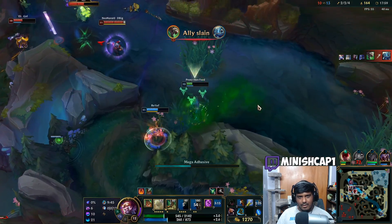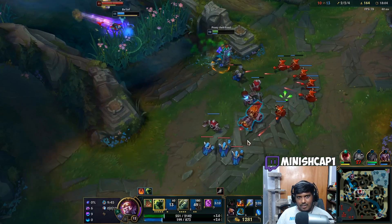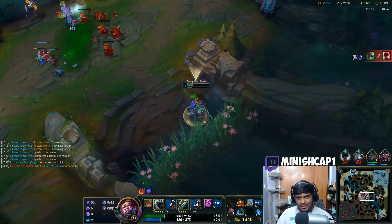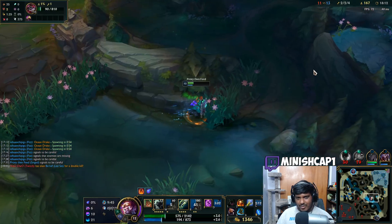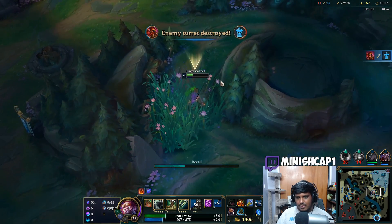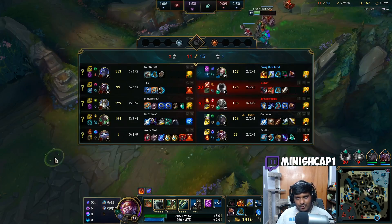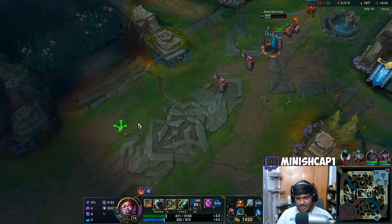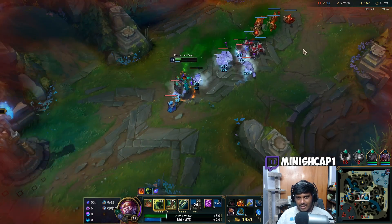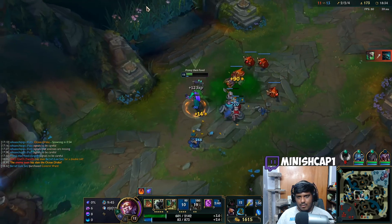Look at that damage — that's quite a bit. Gotta keep running. Shen flash taunt is down. They might get dragon here but we do get bot tower for it. If I can get one more creep wave I can finish Haunting Guise, which will be really helpful versus that team — they have three tanky champions. Echo isn't tanky but you do fight him for a long time so Haunting Guise gets good value.